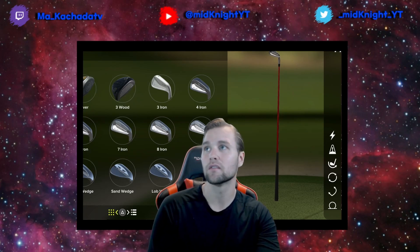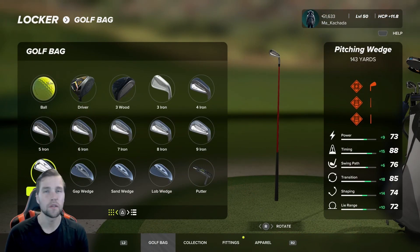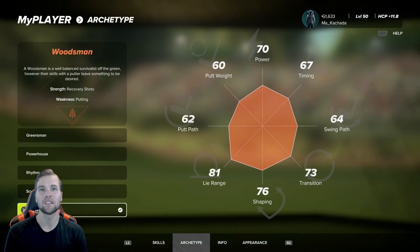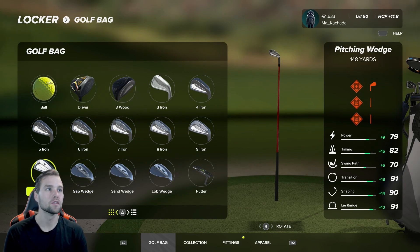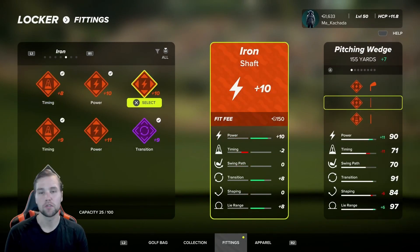To do this video I had to do a little bit of tweaking with my fittings. I'm going to show you my pitching wedge in the light area and the heavy rough. Right now this pitching wedge has a lie range of 72. Then I will adjust my golfer and switch my archetype to the Woodsman build, because this gives me the highest lie range. I'll equip a fitting that gives me a 97, so I'll do a 97 versus 72 comparison to see exactly how drastic these differences are when it comes to your percentages.